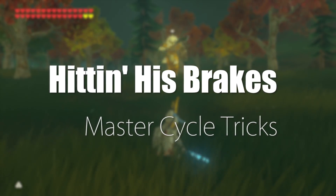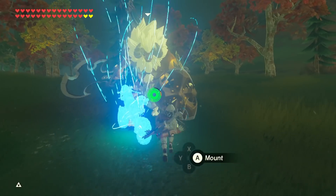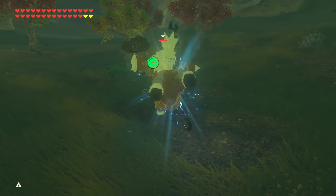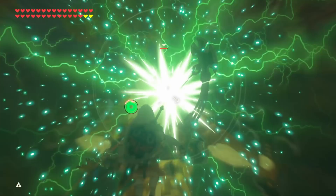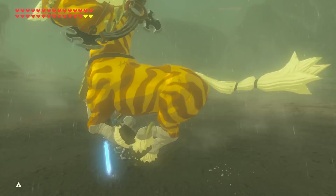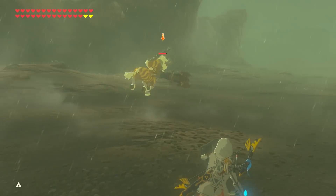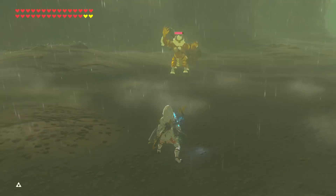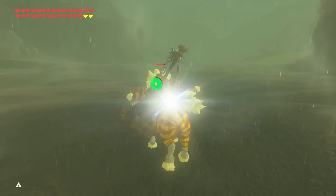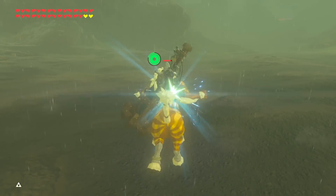Master Cycle Tricks. The newly added Master Cycle is a great new mode of transportation around Hyrule, but it can also strangely be a great way to heckle Lynels in multiple ways in combat. One of the ways is to summon the bike in front of any of its charging attacks. Both types of its charges make him vulnerable to be mounted if whiffed, and the bike acts as a great roadblock, so take advantage of this.